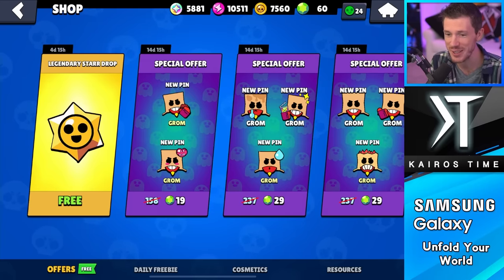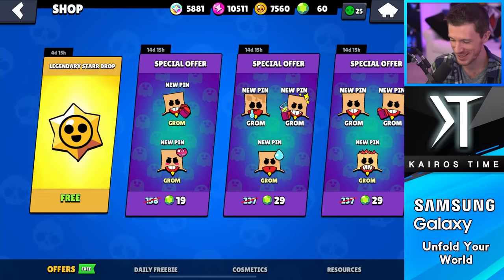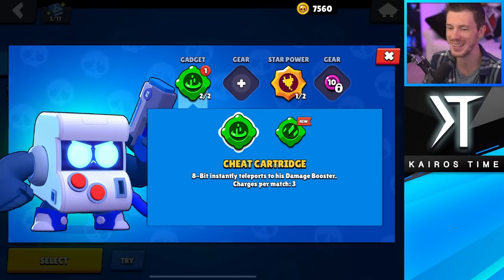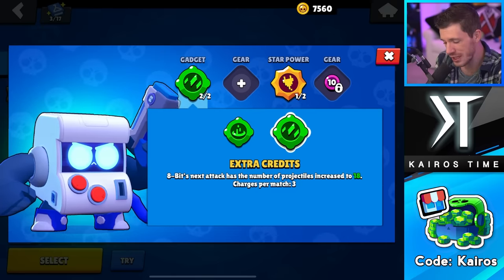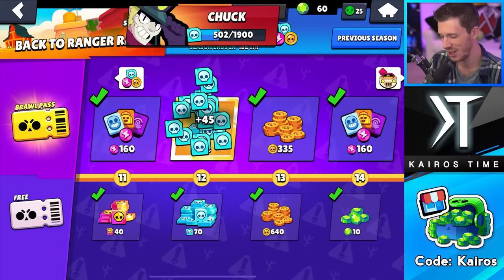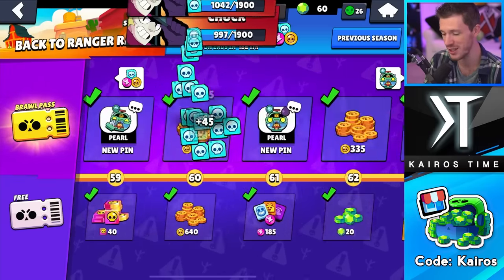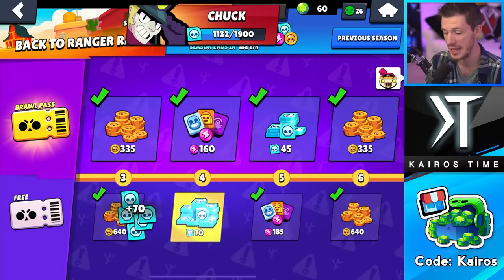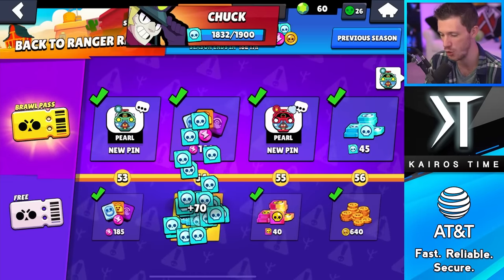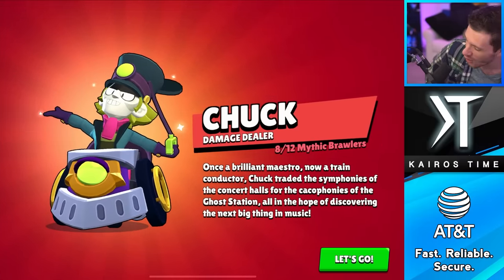Before we open up Chuck, I just realized we got another legendary star drop thanks to the special event. It looks like the community just barely squeaked past another reward before it ended. So let's grab that legendary star drop - okay, I'm excited. What's it going to be? Dang it, I already had a gadget on him. That's okay - it's really good for like Robo Rumble and boss fights. There are worse gadgets I could have gotten. It is finally time to unlock Chuck. I have been looking forward to unlocking him on this account for so long - he was the newest brawler and I just thought he was going to be so much fun to play. Whether or not he's competitive - which he is very competitive in Heist and Siege - but even if he wasn't, he's just so fun. Chuck is unlocked - let's freaking go!